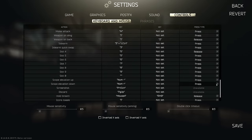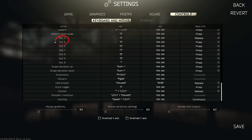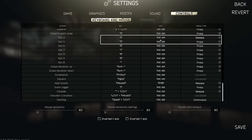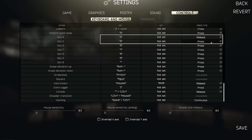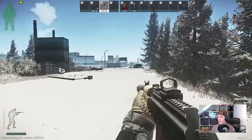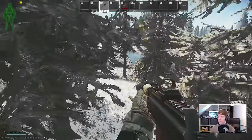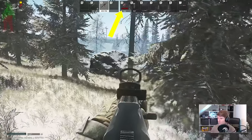You can pick whichever key you want your item activated on — I normally use button 5. You set slot 4 to that button on release and slot 5 to the same button on press. Whatever you put into slot 5 gets activated first when you press down the key, and whatever you put into slot 4 gets activated second when you let go.